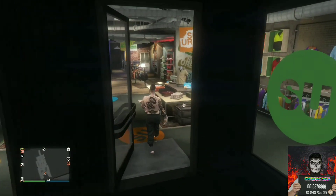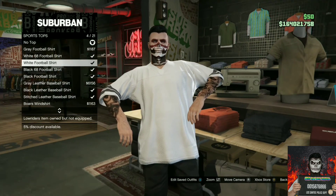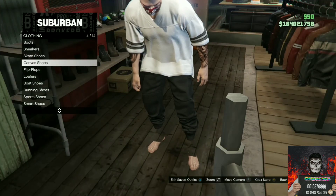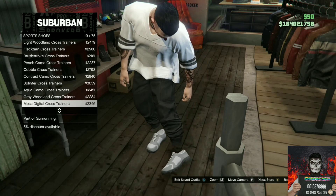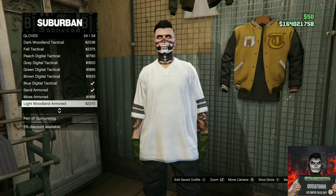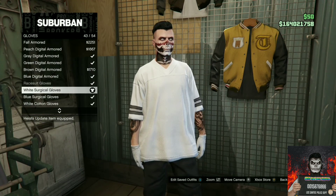You will need black joggers. With your black joggers, go to any clothing store on the map, go to the top section, go to sports tops, and purchase the white football shirt. After that, make your way over to the shoe section and find the sport shoes — purchase all white sport shoes. Then head to accessories, go to gloves, scroll all the way down, and purchase white surgical gloves or white cotton gloves — any white gloves will do.